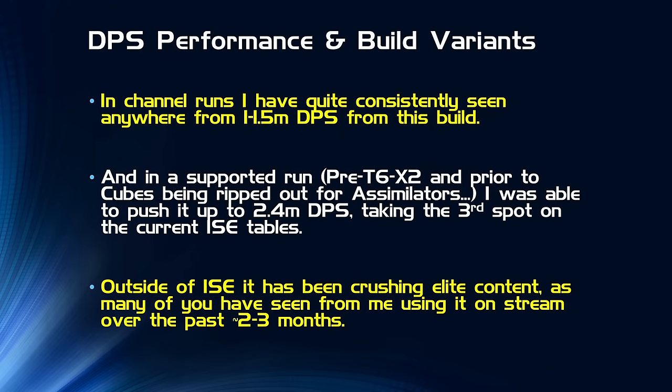For DPS performance in channel runs, I've been quite consistently getting anywhere from 1 to 1.5 million DPS from this build. I was able to get a supported run before the x2 upgrades and before Cryptic replaced the infected map cubes with assimilator things, reaching 2.4 million DPS and taking the third spot on the current ISC tables. A third version of the build swaps out some DPS stuff for survivability, which I've been using on stream over the past couple of months.